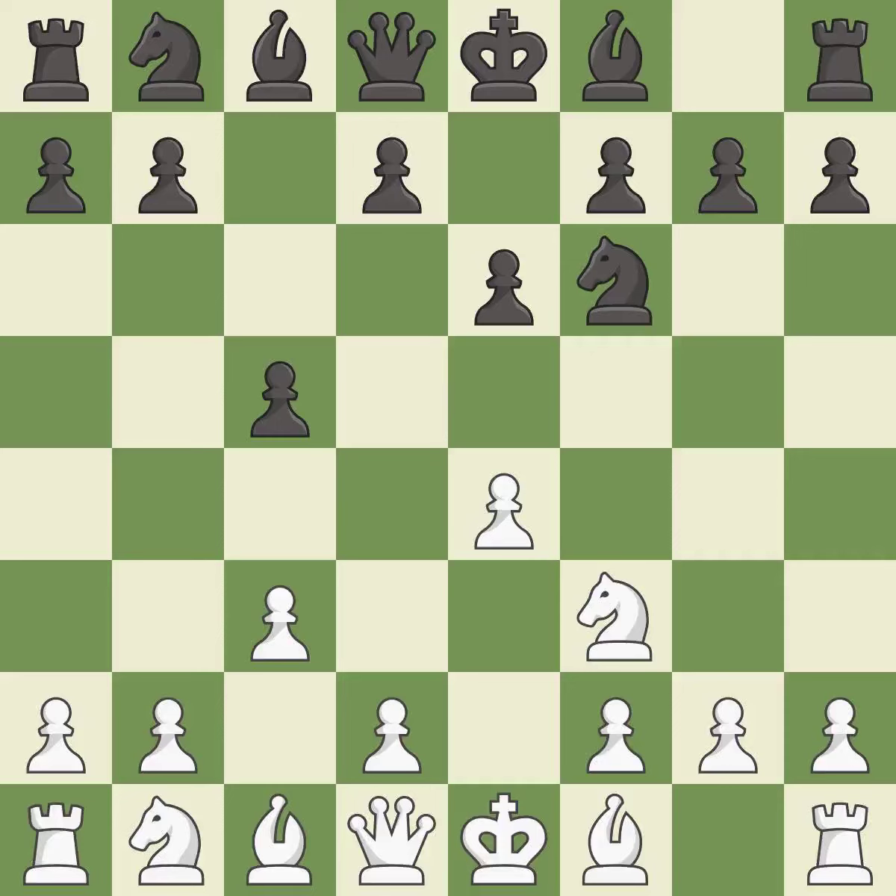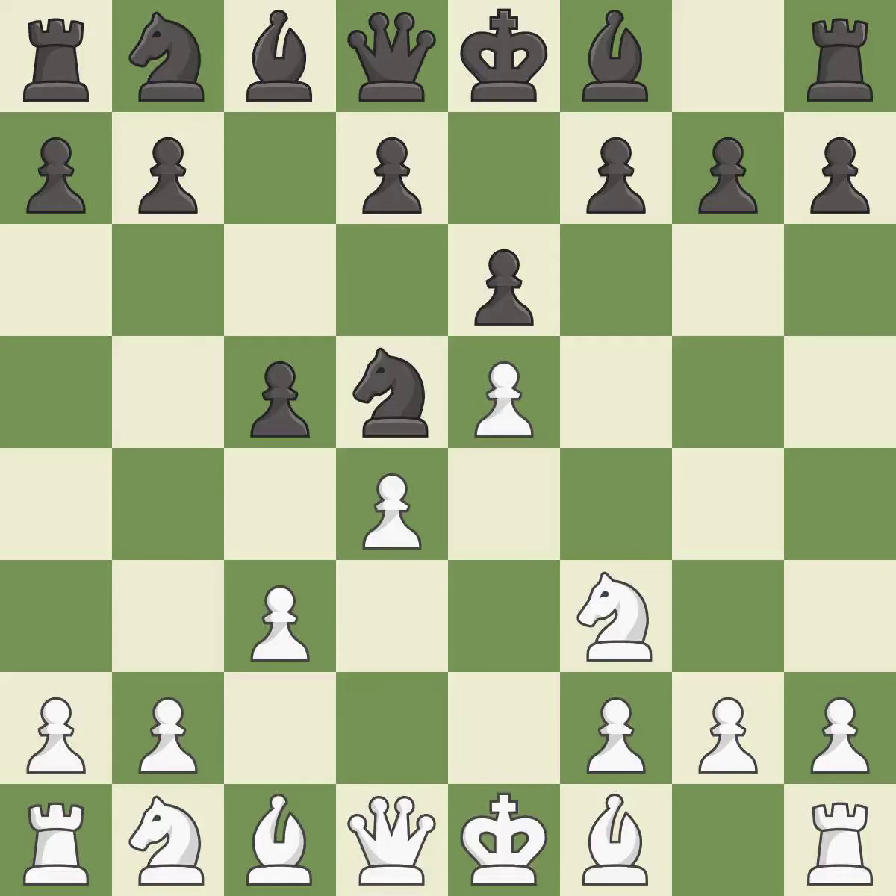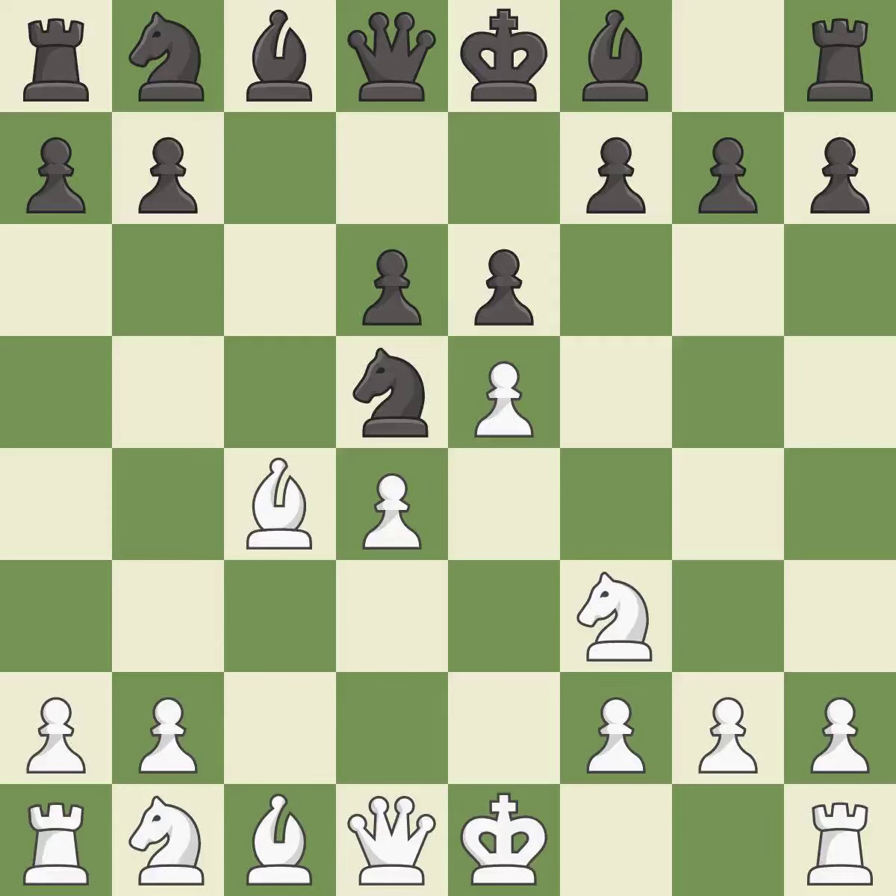This threatens to win a pawn. This kicks an opposing knight. This move puts the knight on a safer square. The bishop is ready to be developed to an active square. After all captures, this is an equal trade. Cxd4 captures the d4-pawn and supports the e5-pawn. D6 attacks the pawn on e5. This develops a bishop off its starting square, getting it into the action.